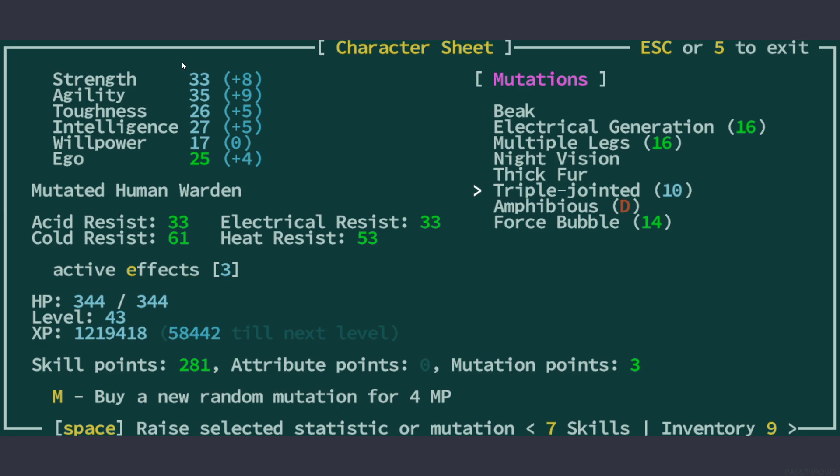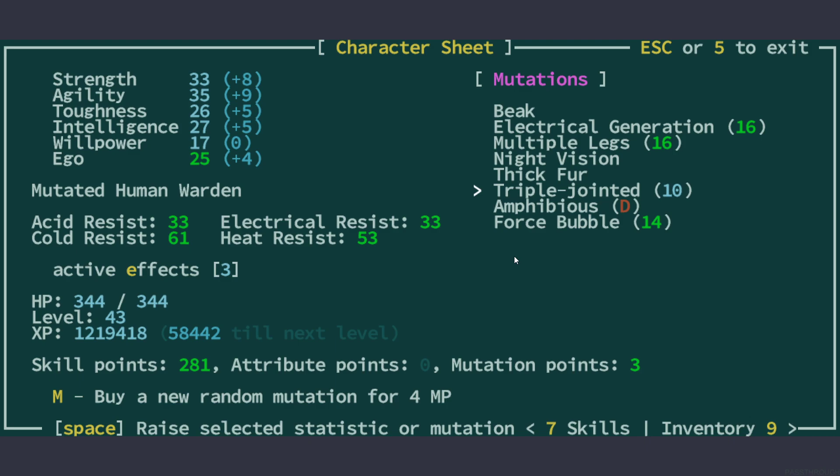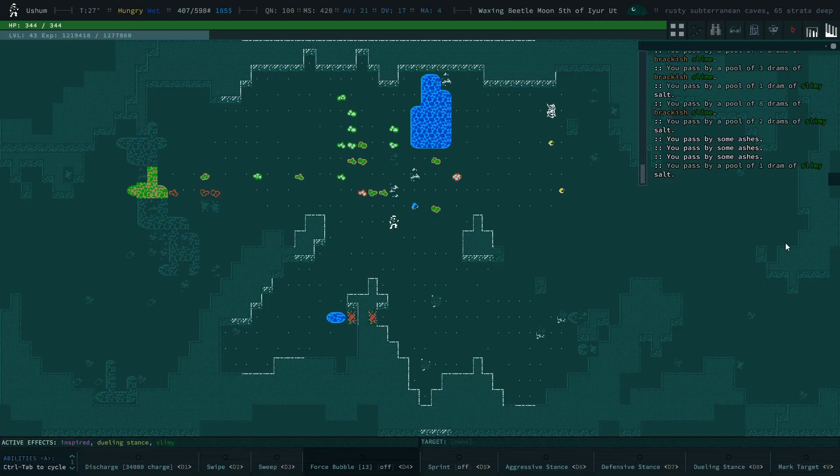I also have triple jointed, which I mainly use to get agility up. We have that maxed at 10. I've never advanced this because it was only for the agility. And at some point later — and this was kind of crucial, and also why this character wouldn't be easy to replicate — I got force bubble by buying a mutation. At some point I had leftover mutation points because I couldn't increase anything anymore, and I got force bubble, brought it to level 10.